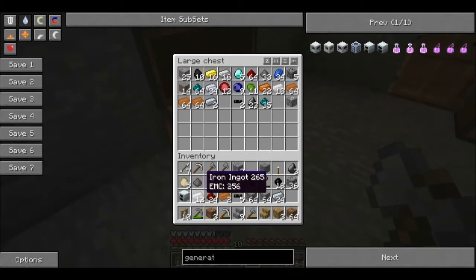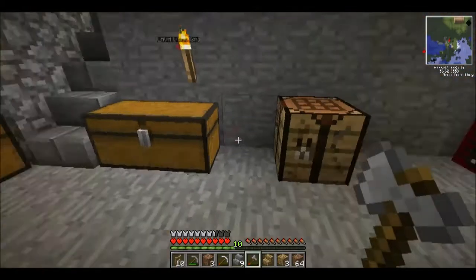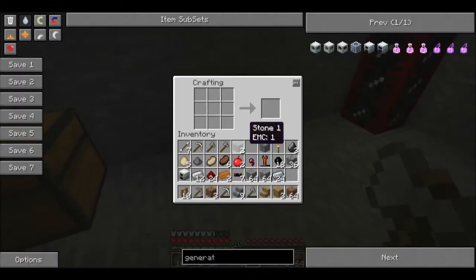After you have the generator, the macerator is great for increasing the number of materials you have - by macerating your ore you get two dust, which burns into two ingots instead of one ingot per ore. We'll grab this extra cable and next we're going to make a macerator.